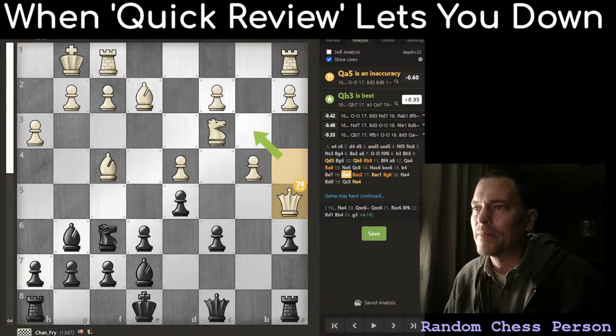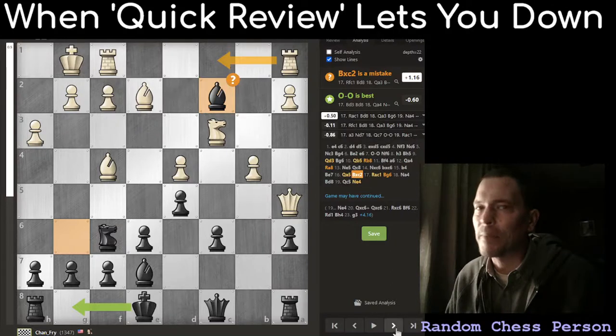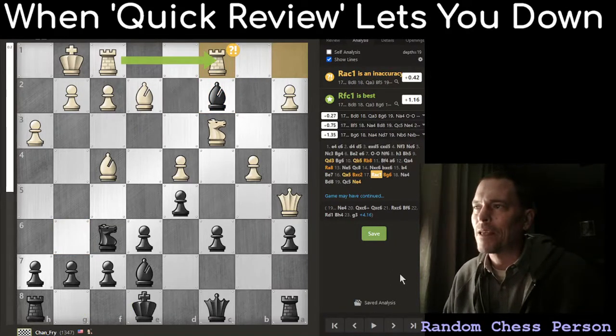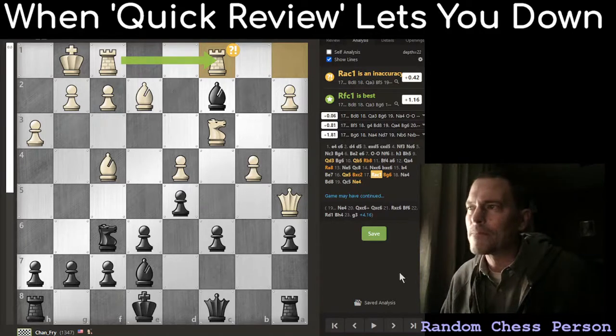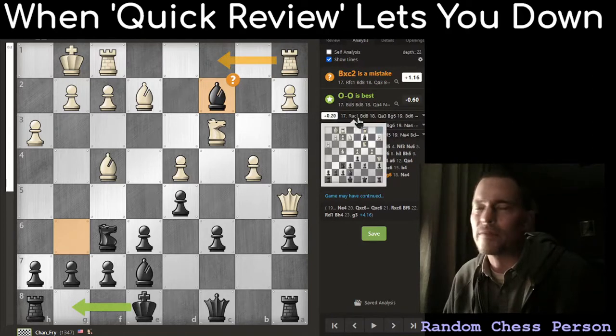Another example is in this game. My opponent chose rook a to c1 here. And it says that's inaccurate. But if you let the engine run, it says that's the best move for them. After letting the engine change its mind a few times — actually, sorry, it was on the opponent's move. I was like, wait, why is that not a good move? But that is actually the move that the engine wants them to make.